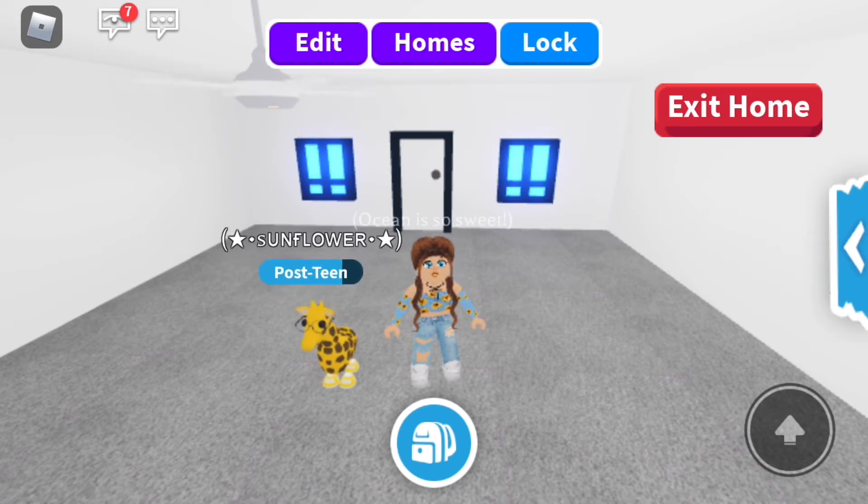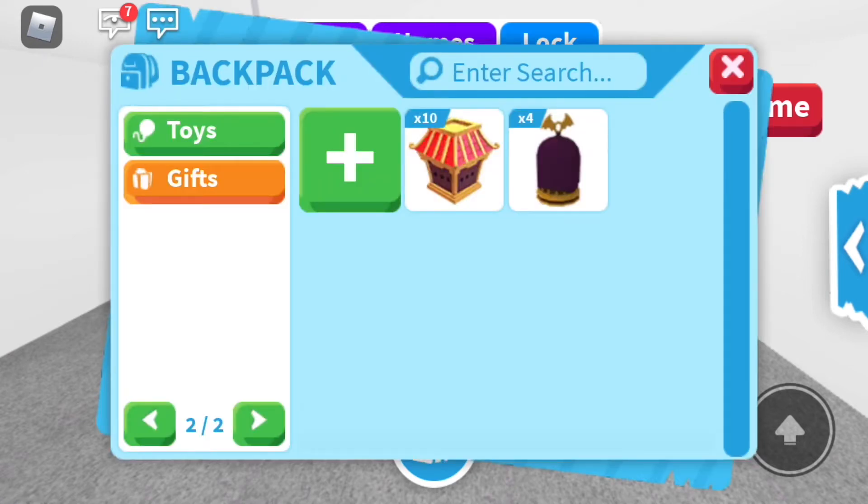Starting with gifts — this hasn't changed much. I did lose an ox box sadly, but I currently have 10 ox boxes and four bat boxes. This is my first time doing an inventory tour with the new backpack, so hopefully it's a little quicker because these videos tend to be a little long.